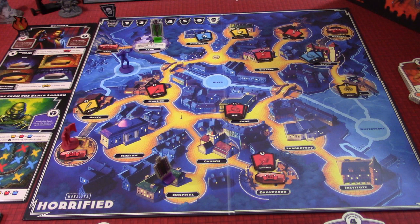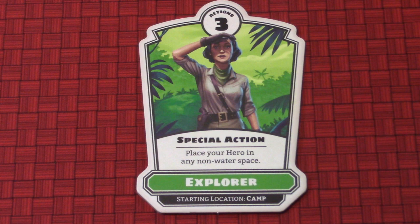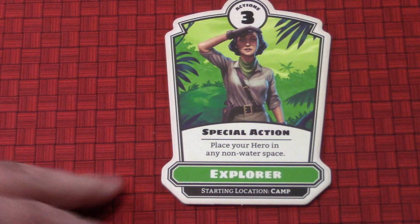We're going to have two characters on this adventure. First, the Explorer - she starts in the camp. Her special action lets you place your hero on any non-water space, which is pretty good. She has three actions so she can get around the board well. Characters have a special action, their stats, and a standee.